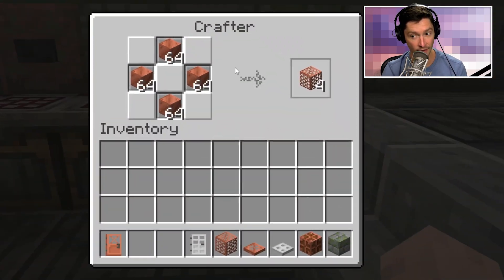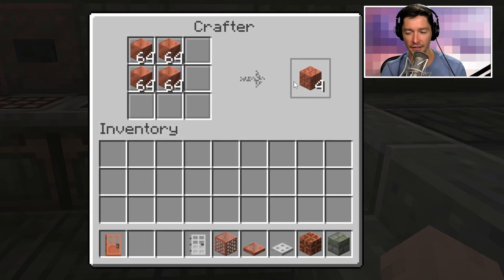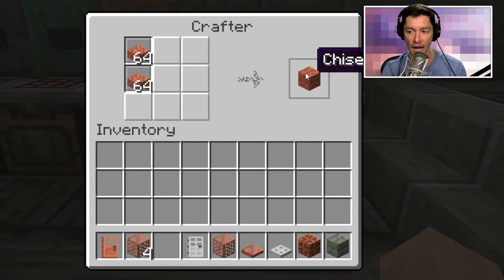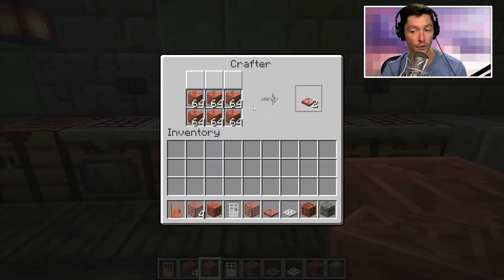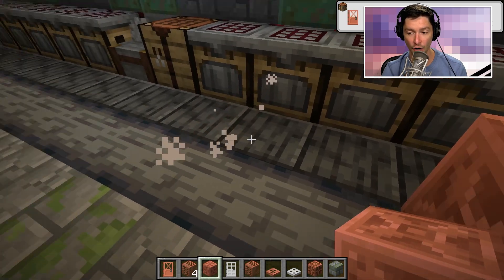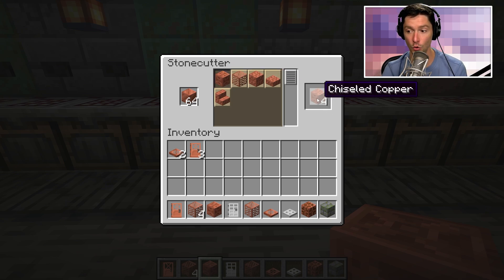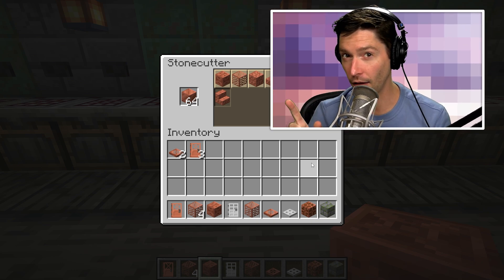For crafting: the copper grate is made by putting four copper blocks on the middle of each side — not the corners. The chiseled copper is made from cut copper slabs combined together. The copper trapdoor is made like all other trapdoors but replacing wood with copper blocks. The door uses the typical door recipe. All of these recipes also work in the stonecutter — and yes, copper works there even though it's a metal, not a stone.